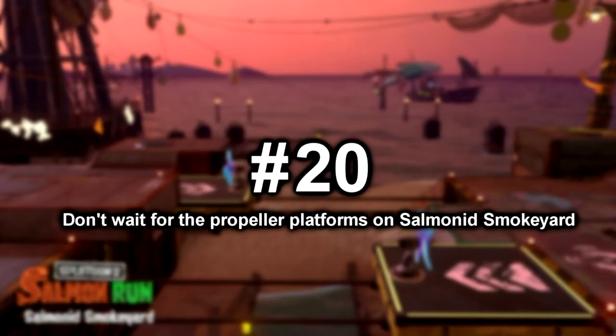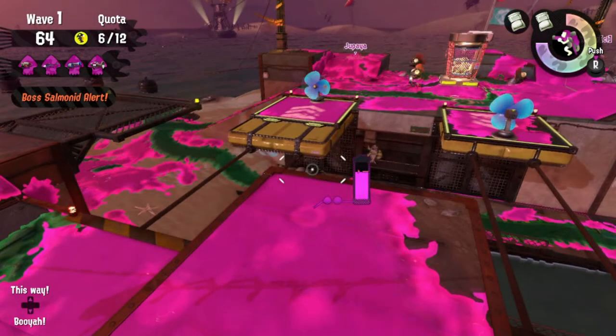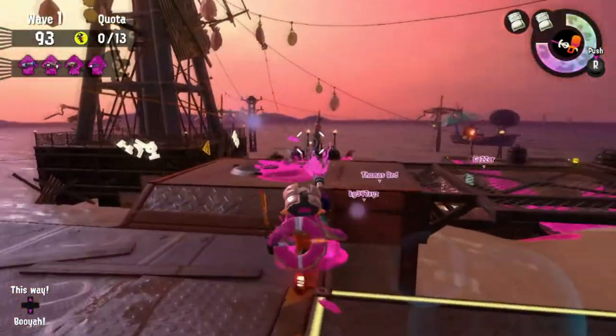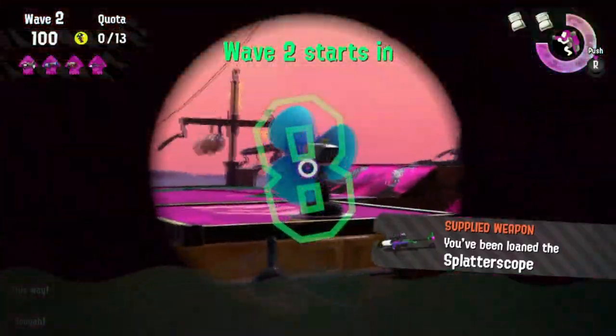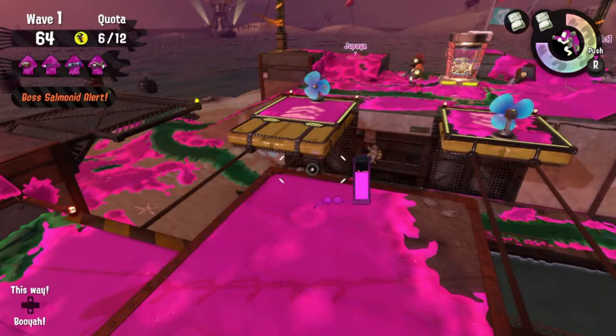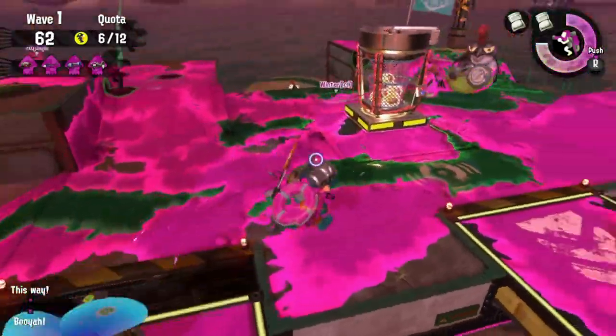Number 20: Don't wait for the propeller platforms on Salmonid's Smokeyard. If your teammate takes a propeller platform and goes to the other side, don't just stand there waiting for it to come back — it actually sits on the other side for quite a bit before returning. Instead, if you have a long range weapon, you can shoot the other propeller platform and have that one come to you. Or, and I prefer this one, go to the middle spot right here and just jump to the platform your teammate took. No waiting whatsoever.